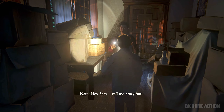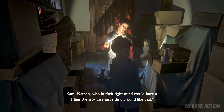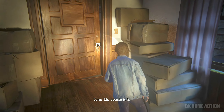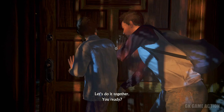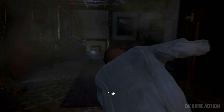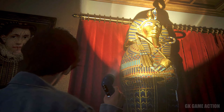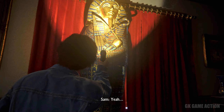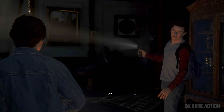Hey, Sam. You're calling me crazy, but this looks like a Ming Dynasty vase. Nathan, who in their right mind would have a Ming Dynasty vase just sitting around like that? It's probably a knockoff of some kind. Let's do it together. You ready? Push! What the hell? It's some sort of sarcophagus. Look around. This whole place is filled with sarcophaguses — er, sarcophagi.